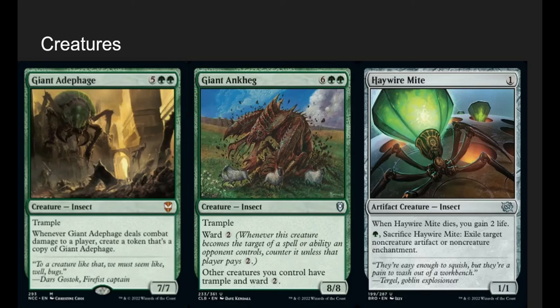Giant Ankheg is an 8-mana 8-8 with trample and ward 2. Other creatures you control also have trample and ward 2. We're a battlecruiser deck — making our creatures annoying to target and giving them trample is great. The good thing is that since Zask gives deathtouch, we only have to deal 1 damage and the rest tramples over.